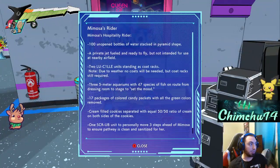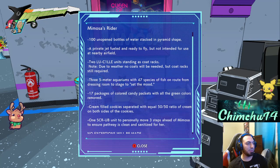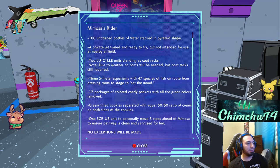One hundred open bottles of water stacked in a pyramid shape. Private jet fueled and ready to fly, unattended, at the nearby airfield. Two Lucille units standing as coat racks — given the weather, no coats would be needed, but correct, so required. Three: a five-meter aquarium with 47 species of fish, including Ralph, in the dressing room to set the mood for the stage.